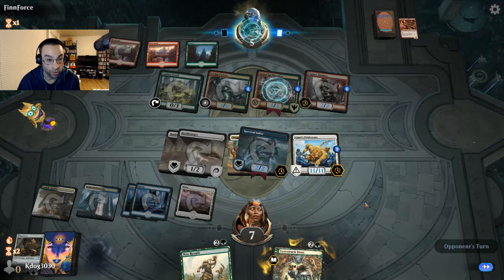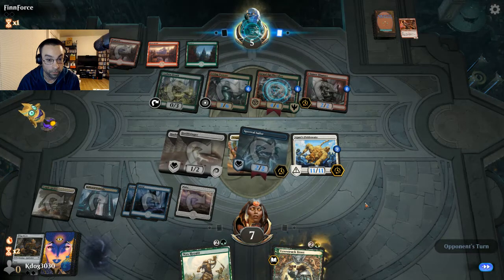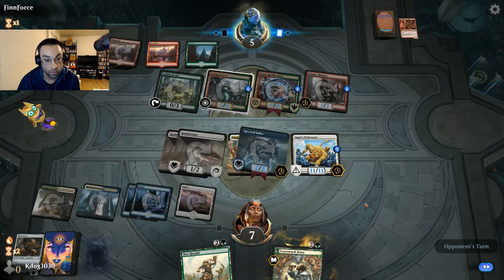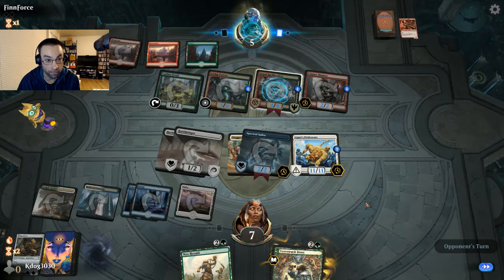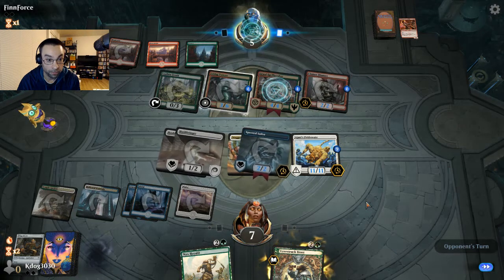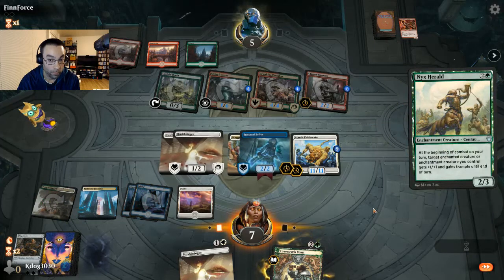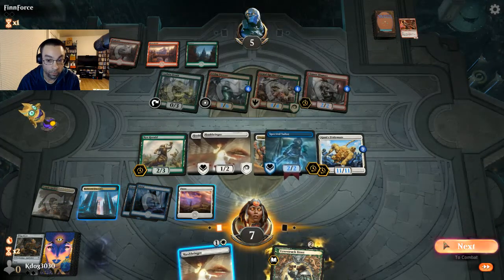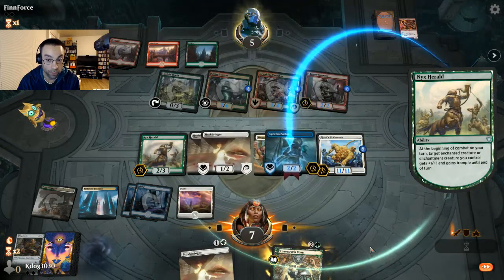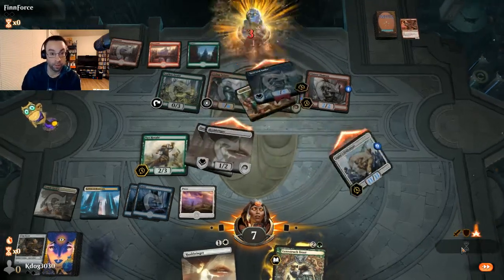I think they were trying Living Twister but you have to have a land in hand to activate its ability. I don't know if our opponent realized that was a lethal attack — as in lethal for them. We give our Spectral Sailor trample and finish them off! We hung in there against the Gruul midrange deck.